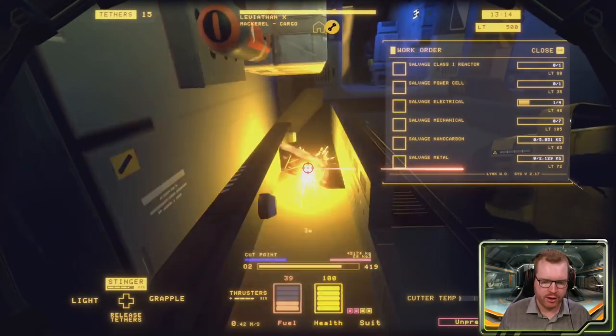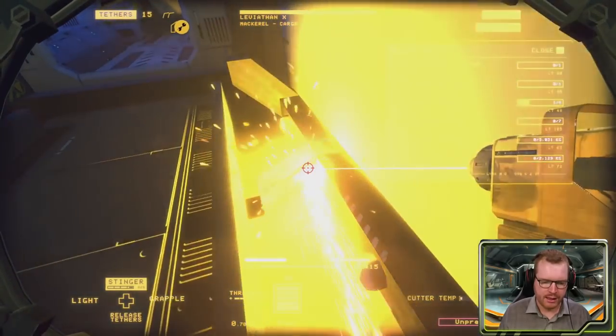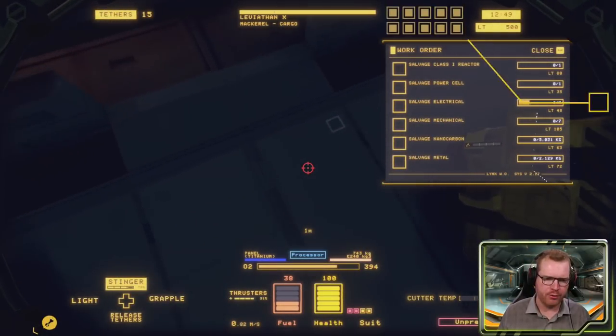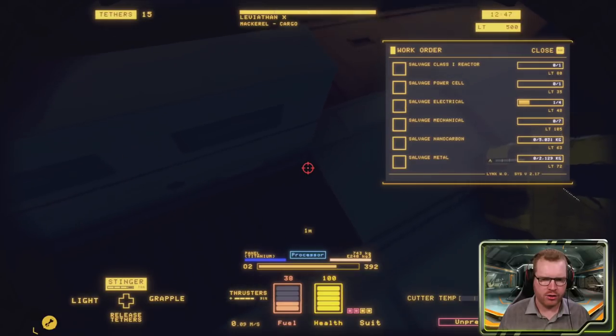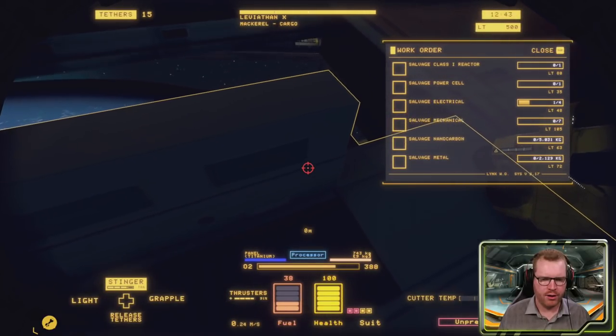We have these small supports down here - that's basically what's holding the floor in place. And that should be the last of it, so now we should be able to go down and slowly push the floor out of the space.